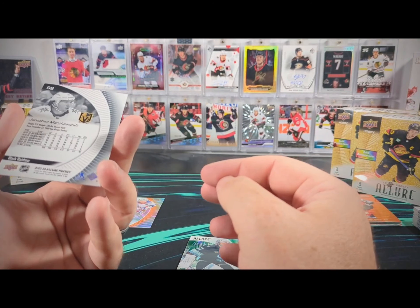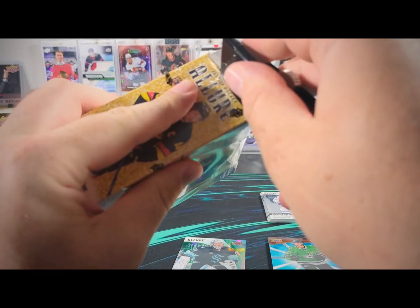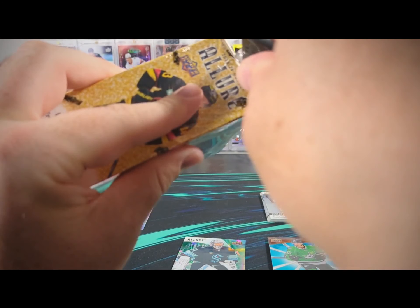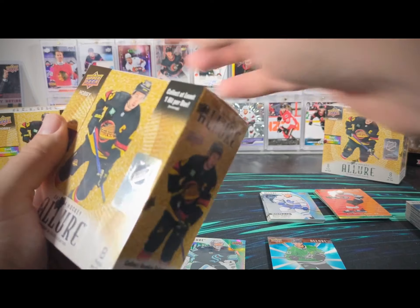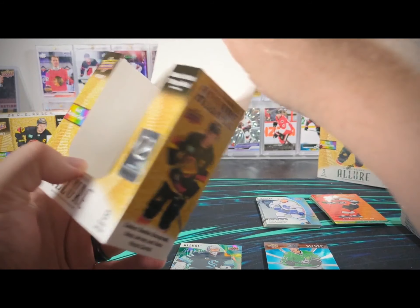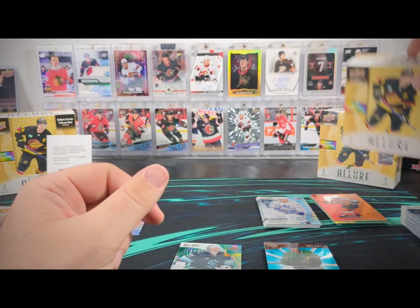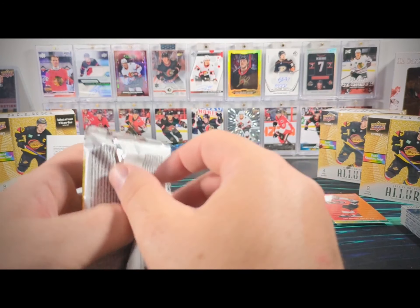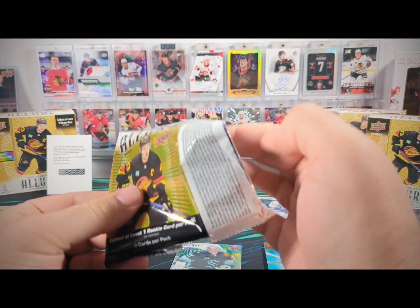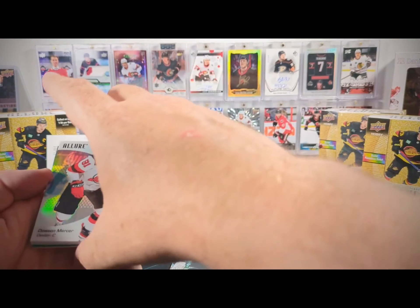Here's box number eight. That is again the last pack of the box where we found our auto. So if you live somewhere where your LCS is selling loose packs of 23-24 Allure, I definitely recommend grabbing from the back of the box. It hasn't been the last pack every time, but it's also been the second-to-last pack a couple of times. It was only at the front of the box one time in the first seven boxes we've opened. Pretty small sample size — not very scientific. But what is scientific about spending money on hockey cards?